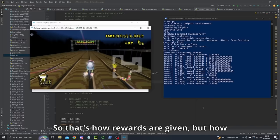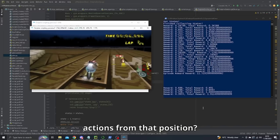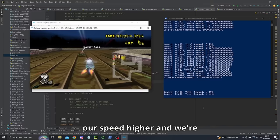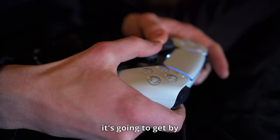So that's how rewards are given, but how does an AI actually use these rewards to guide its behaviour? What the AI is really trying to learn is: from any different position in the game, how much reward can it receive by taking different actions from that position? For example, in this position, turning left or going straight are likely to give us very little reward because we would likely crash, meaning we wouldn't be going very quickly and we wouldn't make it very far around the track. On the other hand, if we turned right we're likely to keep our speed higher and get further, so we'd get a lot more reward. When our AI is playing thousands of games, all it's really trying to do is get better and better at predicting how much reward it's going to get by using different actions in different positions, so it can choose the action that will give it the most reward.